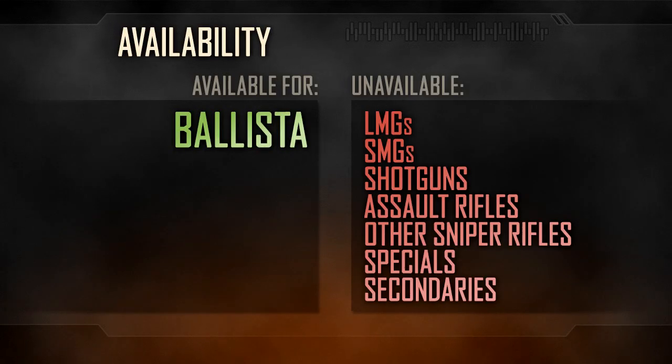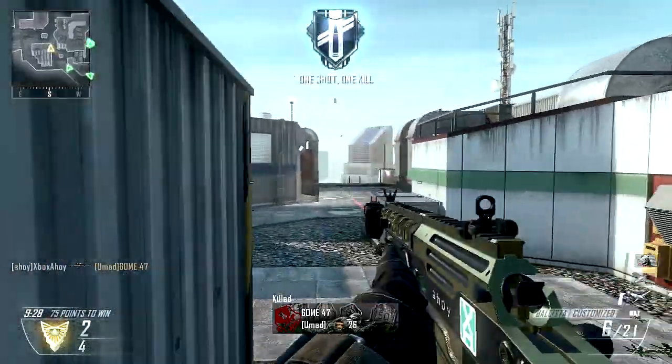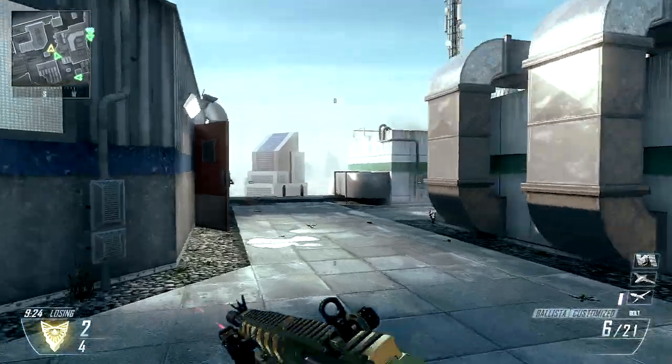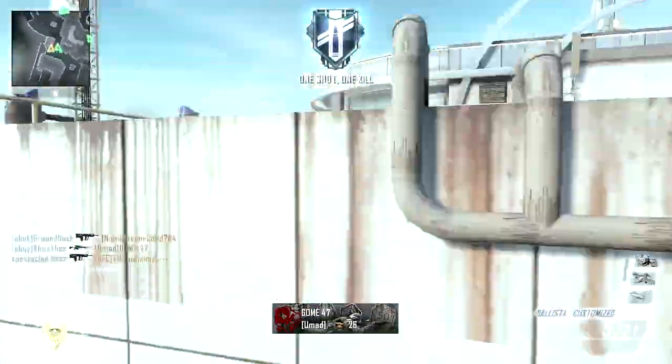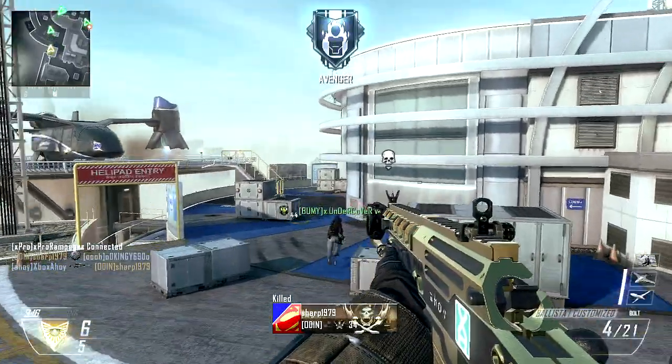In game, the Iron Sight attachment is unique to the Ballista. No other sniper rifle has this option, and any other weapon class will have Iron Sights by default. The attachment is incompatible with all other optics. Naturally, you cannot combine the Iron Sight with the variable zoom, ACOG, or dual-band scope. You cannot equip the Ballistic CPU with this attachment either.